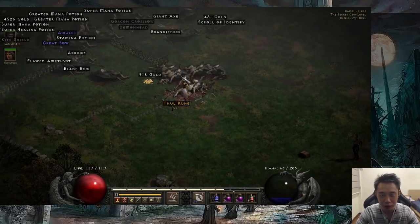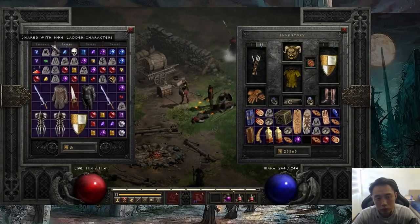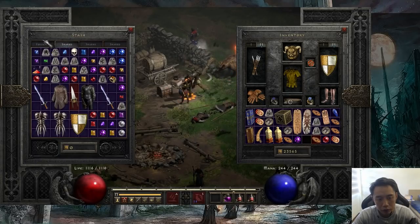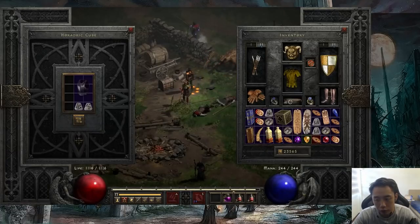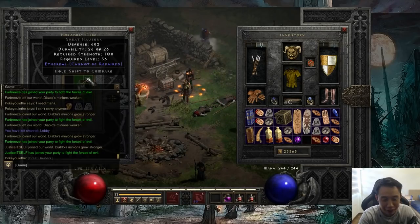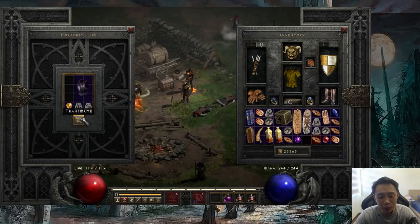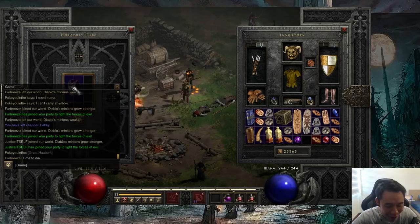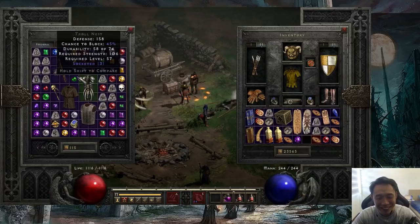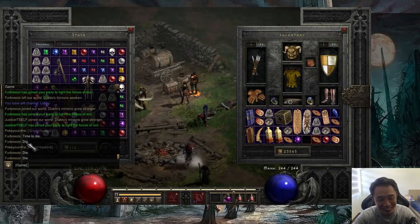Yep, let me try to roll the base first. Alright guys, this is it — pray for the 3 socket, perfect Treachery, ethereal Treachery, let's go... boom. Oh my god, I'm so fucking good at this game! I'm so good at this game, I'm so fucking good — three! Three, three, three. Oh my god, oh my god!